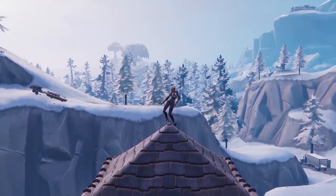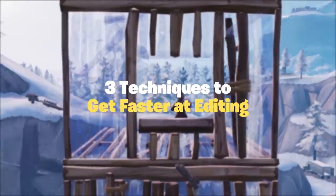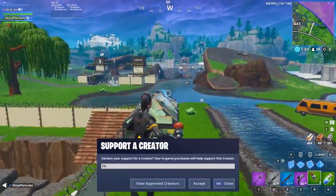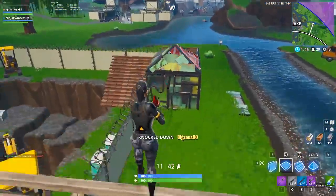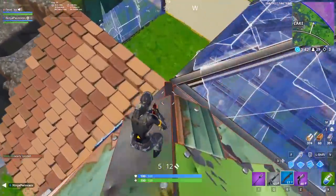Here are three techniques to get faster at editing, presented by Fortnite Master. As many of you probably know by now, editing is the most important skill to have while in a build fight. Being able to swiftly edit builds and seamlessly transition between multiple edits is often what gives you the upper hand on your enemies.